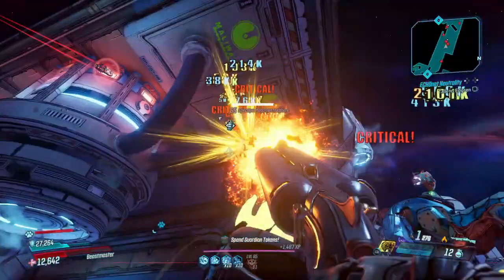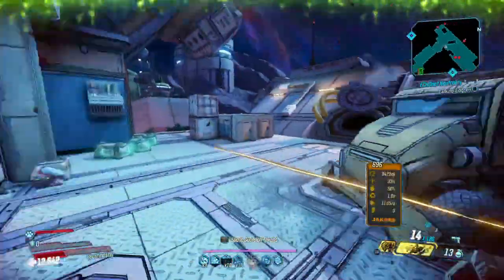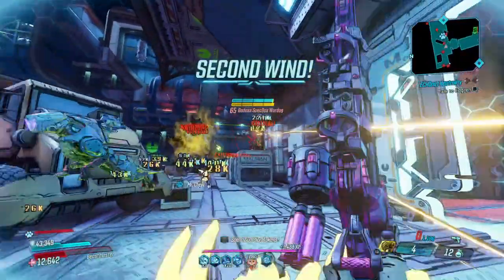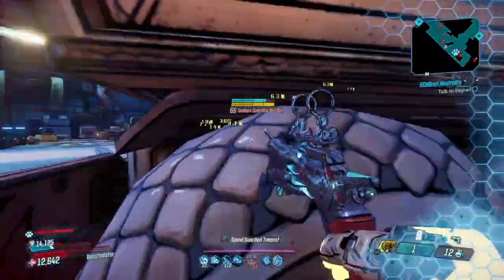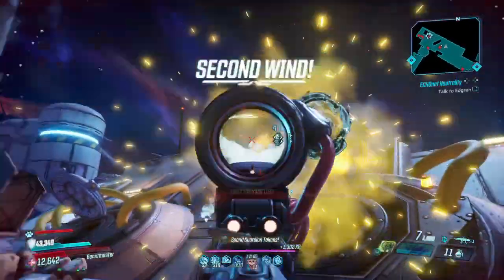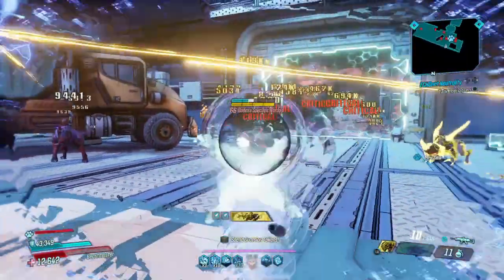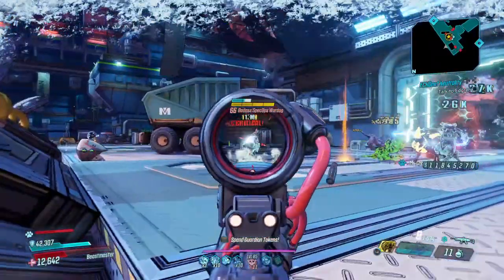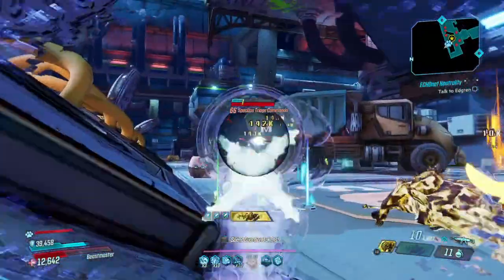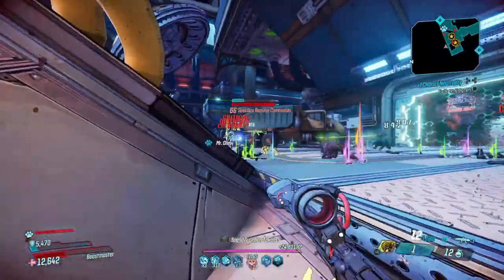Okay, we're at the bridge now. I want to use the Hellwalker for a good amount of this section. We can really use anything we want here. The spec ops War Dogs can be a little annoying — let's go into Fade Away and shoot them out. Let's see — Battle Wolf, you're done. Chilling in this little cubby, they can't touch us.